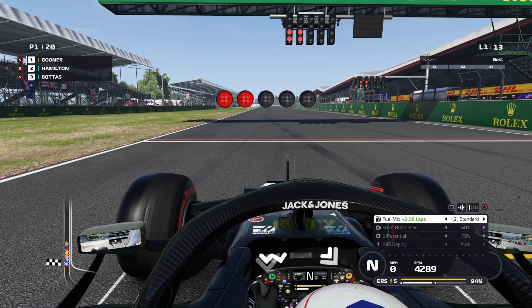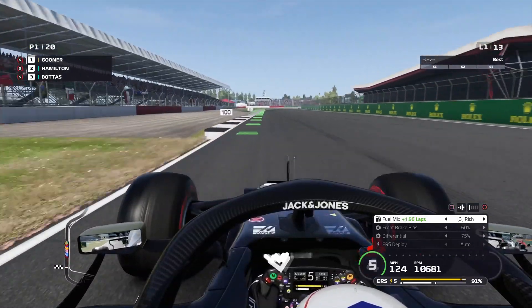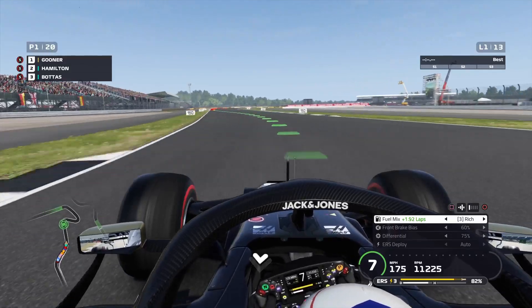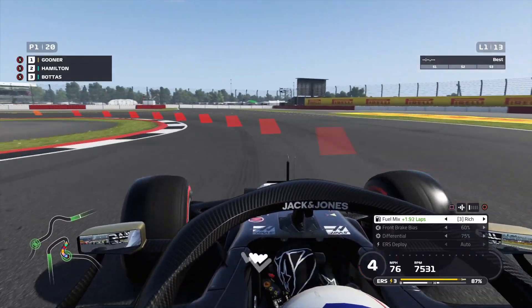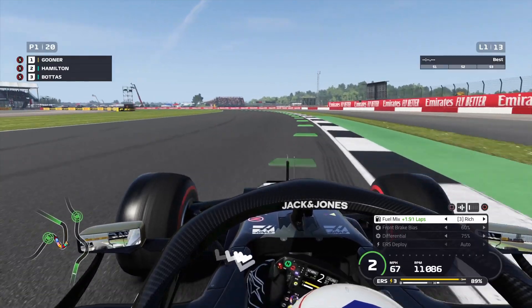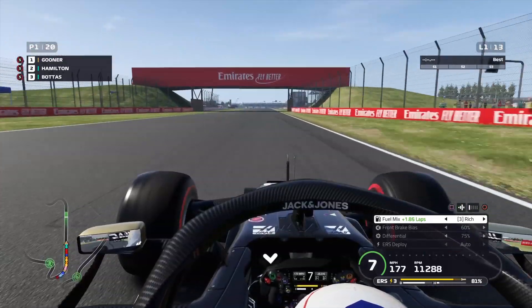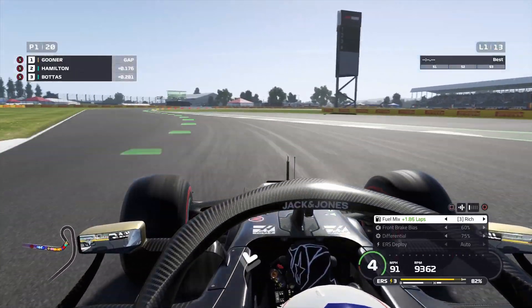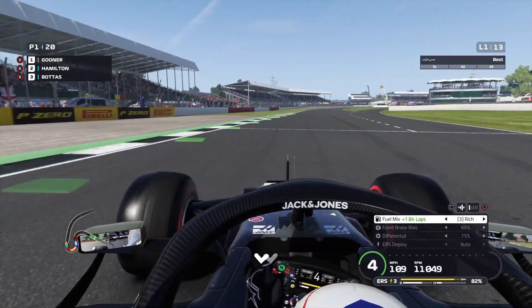We've got to try and hold it into that first turn — stick it in rich mix and get a good start. Five red lights, and we're off! Hamilton is coming up the inside, that Mercedes is so quick off the mark, but we've managed just to hold him off into the first corner. Now we've got to settle into a rhythm. We're in the rich mix and need to put in a decent couple of laps to try and pull away. We've also got Bottas behind Hamilton, so both Mercedes will be right behind us.